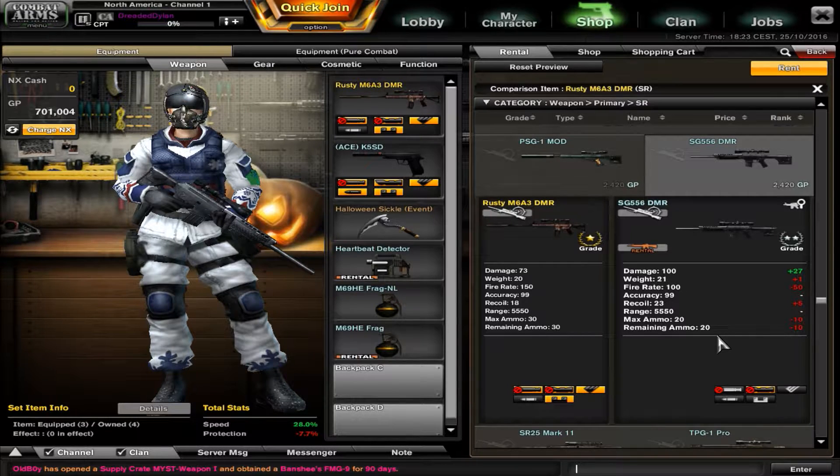This gun is OP as hell. It's supposed to be a sniper rifle, but it pretty much has a fire rate of a slow AR. I compared it to the SG556 DMR, since that would be the closest one to compare it to. The damage is 27 points less, but that doesn't really matter because it's still a two-hit kill and a three-hit to tanker vest — pretty much as any other sniper rifle would be.